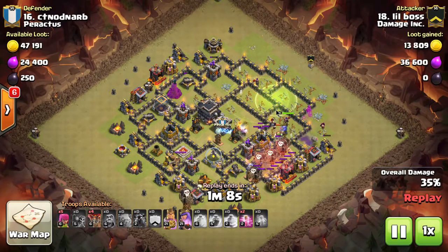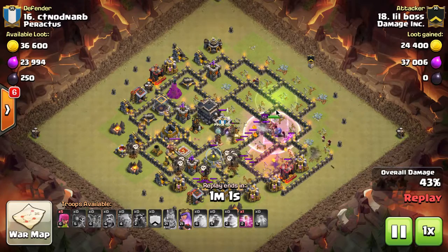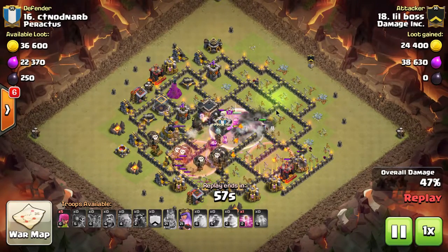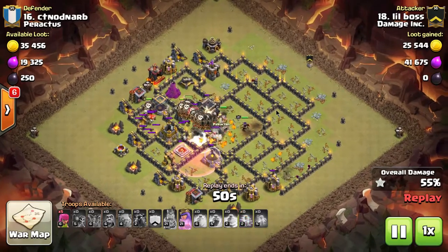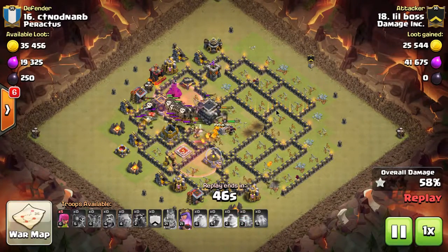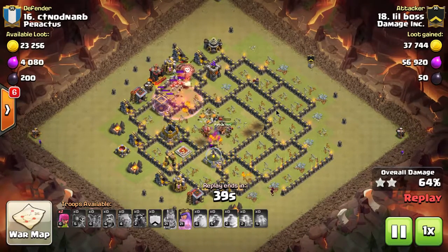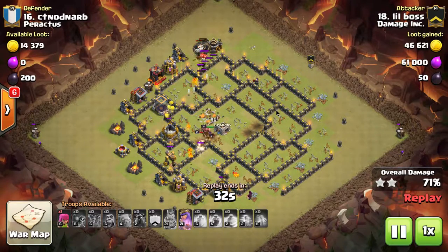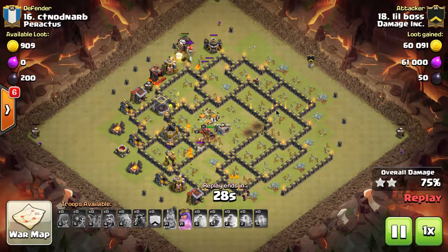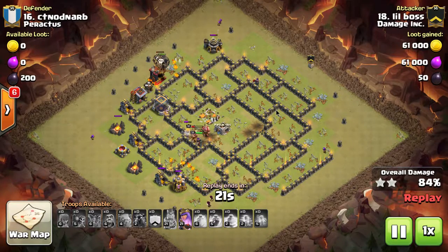This base she's attacking has a major fundamental problem. This is a mistake I see a lot of people make — they put all four air defenses pretty much in the core of the base. A lot of people think that putting all the air defenses in the middle protects against air, but the problem is that most players can pierce their army into the core of the base. So because they didn't separate the air defenses at all, once you get to the core all the air defenses are gone, making it much easier to manage the rest of the attack. If they had split the base into four parts and put one air defense in each part, it would have been much more difficult for her to just come in and wipe it out.